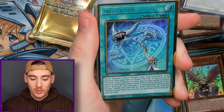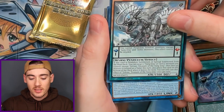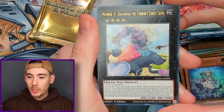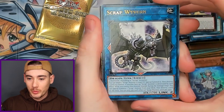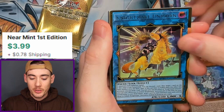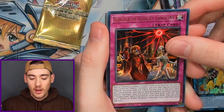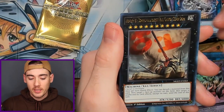We got Chronomaly Tzolkin, Invocation which has value, Treasure of the Yang Zing, Asa, and the Weather Painter Snow with Numeron Network and Number 41 Baguska. Down to two packs — it's not looking good. Scrap Wyvern, Rainbow Neos, Nightmare Unicorn — once again, but this is the alternate art! Alternate Art Nightmare Unicorn with Elixir of Secret and Invoked Macabba with Code Talker Inverted and Number 81.